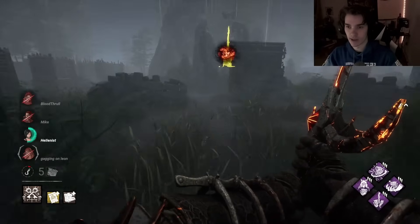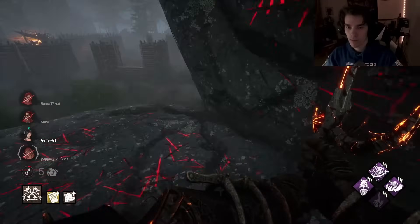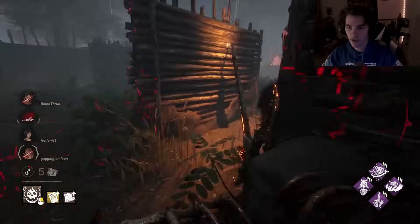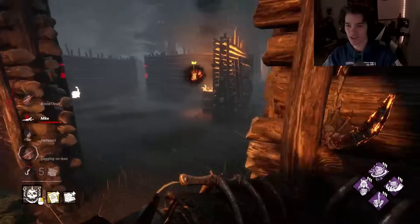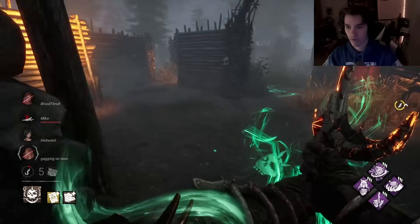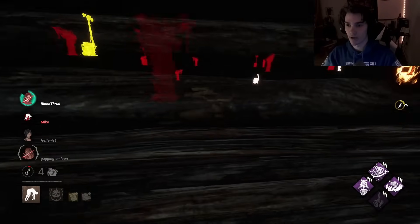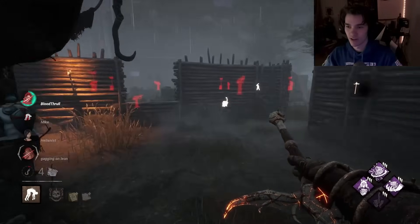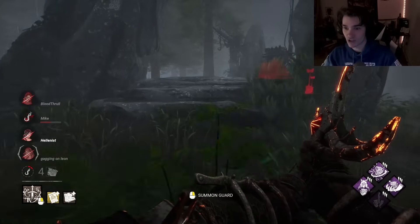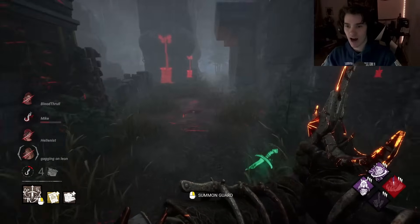Discordance on that gen — Ada is being manhandled by the guard. Who's on here? This guy's right here — he's giving me a free Jolt. Nice! That's another Discordance. I'm not getting any hooks but I have so much gen control. This guy is so down right here. They tapped that one and got that done. We know where the guard is chasing that person — we can get an Oppression on this generator. Someone actually took the hit on that guard. Everyone is injured so this is where crowd control is gonna highlight so well.